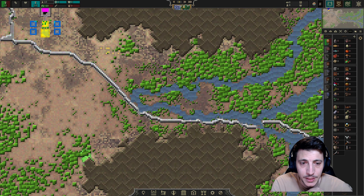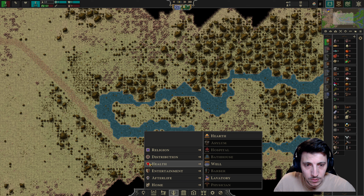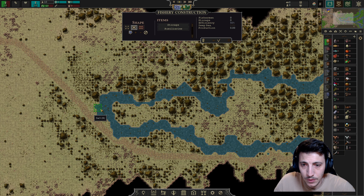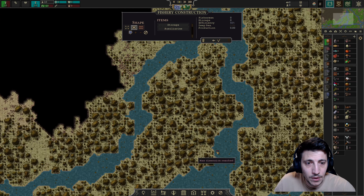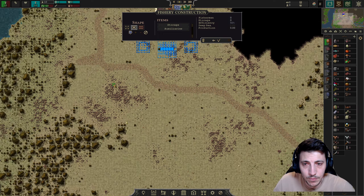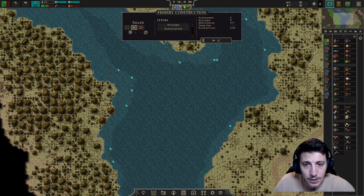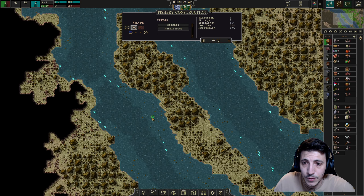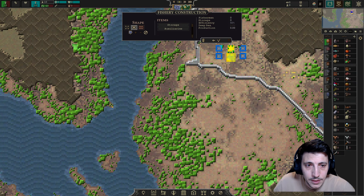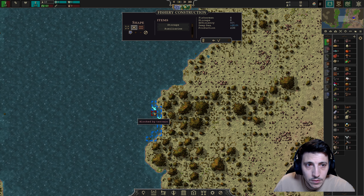Maybe let's get a fishery going down here. Looking at the aquaculture fishery option - but there aren't many fish symbols here, which isn't great. There are a few fish symbols nearby and more up here. It would be good to get across to that island at some point since there are more fish out that way. Let's see what we can work with from here.